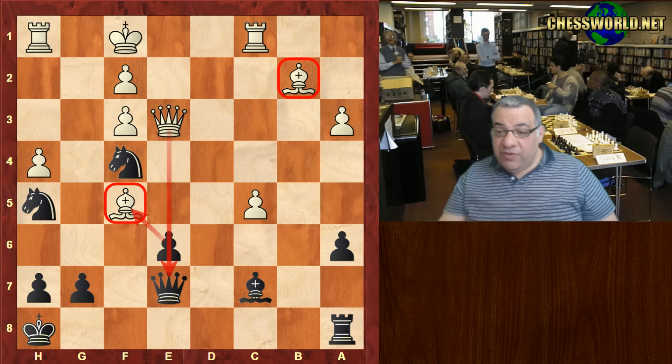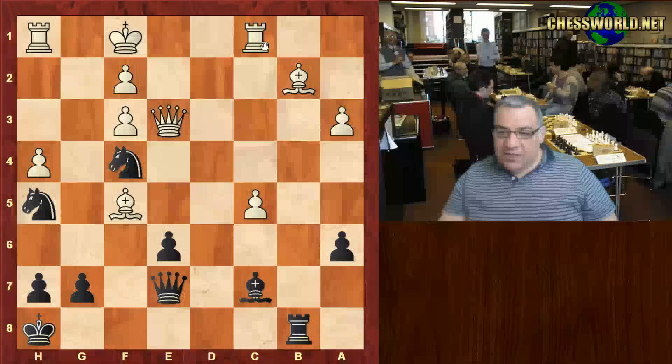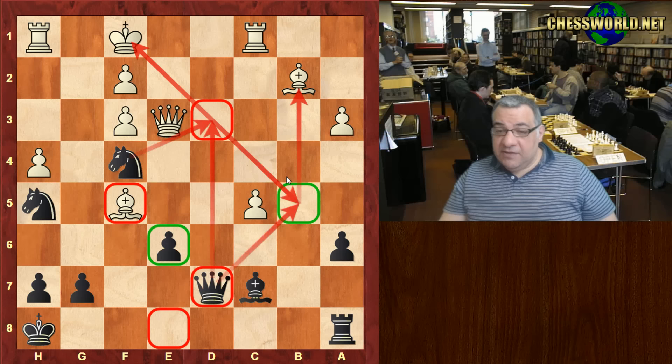Queen d7 guarantees black a winning advantage. Anything else — Bishop d3, no big deal. With Rook b1, there's Bishop e4 for example, roughly equal. But with Queen d7, this is a big advantage to black whatever happens now — this seals the fate of the game.